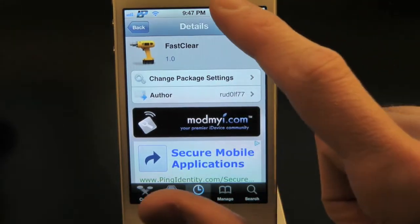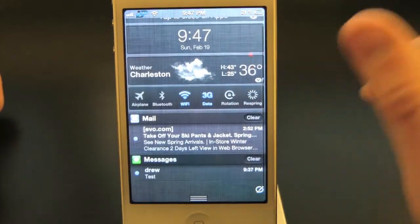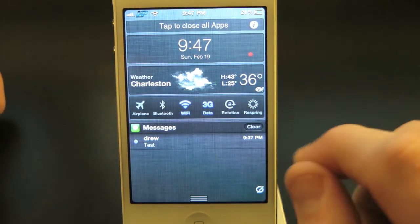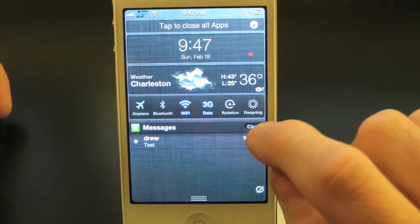So let's go ahead and show you guys here. Let's pull down the notification center. As you guys can see we do have mail and some messages. If we simply hit clear it automatically goes away. You no longer have to hit the X and then hit clear — thanks to this tweak all you have to do is just hit clear.